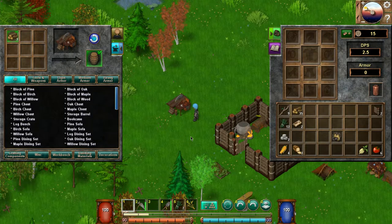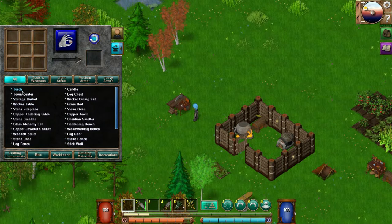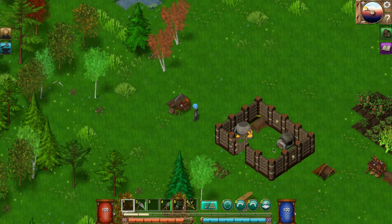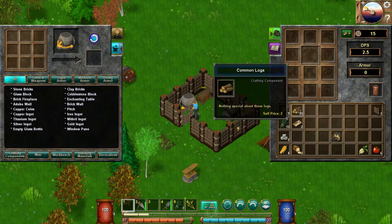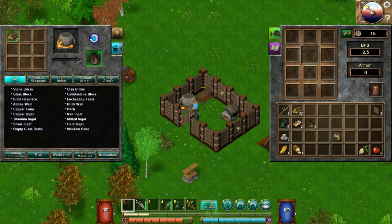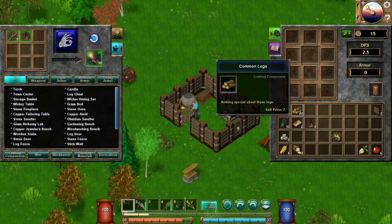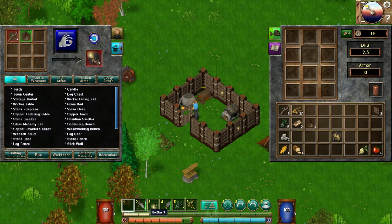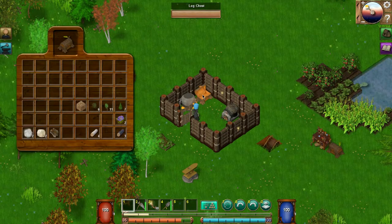I need more copper, so for the pickaxe I'm going to need a weapon. I don't think there is a weapon available, so we'll have to use the stone axe for now. I want to make some torches too — let's make some pitch. I think we have to burn some wood for that. Here we go — let's make a couple. Then going back into here — torch! Let's make ten torches. Put that there, put that there. This is wheat, let's put the wheat away.